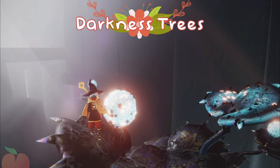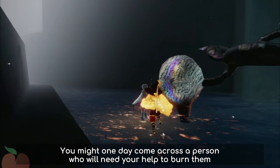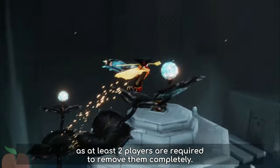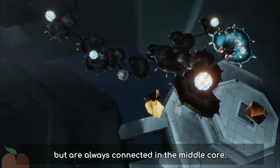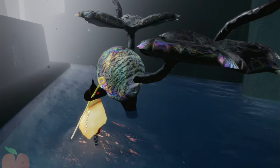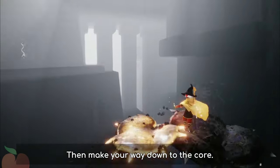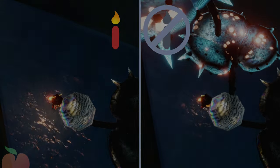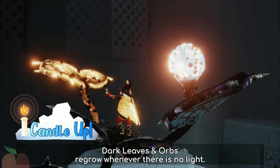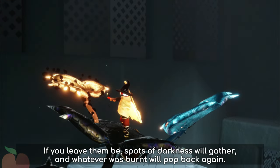Next, Darkness Trees. There are a few of them in Sky. You might one day come across a person who will need your help to burn them, as at least 2 players are required to remove them completely. Their branches may spread out far and wide, but are always connected in a middle core. To burn a tree, start from the tip of a branch, then make your way down to the core. Your kendo needs to be up consistently to ensure that darkness doesn't return. Dark leaves and orbs regrow whenever there is no light — if you leave them be, spots of darkness will gather and whatever was burnt will pop back again.